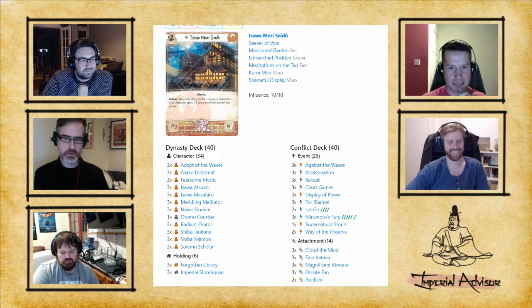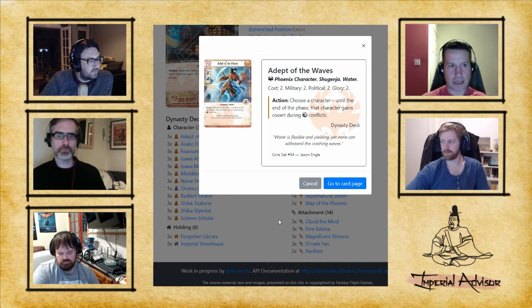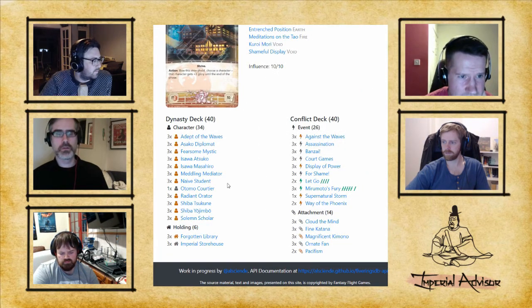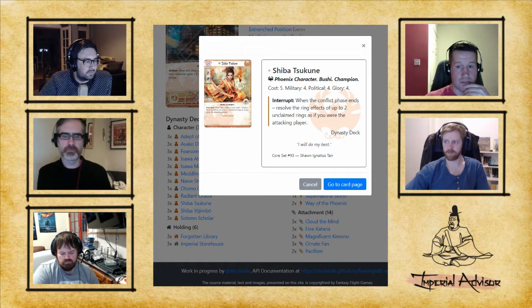The Adept of the Waves is a 2/2 Shugenja for 2 who can give one of your characters covert during a water challenge. Shiba Tsukune is the best clan champion in the game — she may get some pushback for that — but the pressure she exerts if she comes out turn one is really quite unparalleled. The game very quickly stops being about the game and starts being about Tsukune, because she will completely take over if left unchallenged.